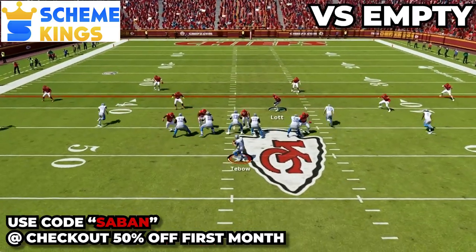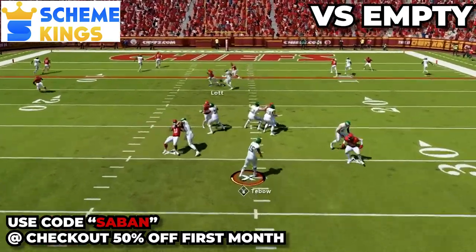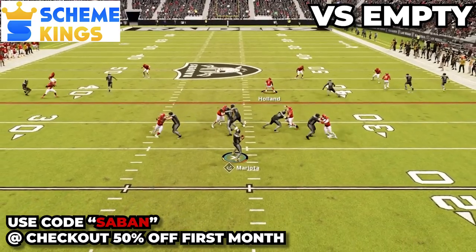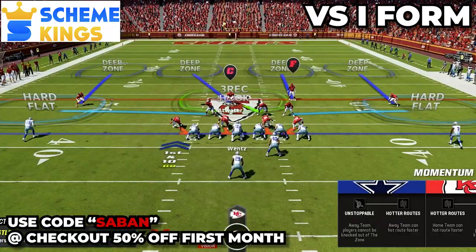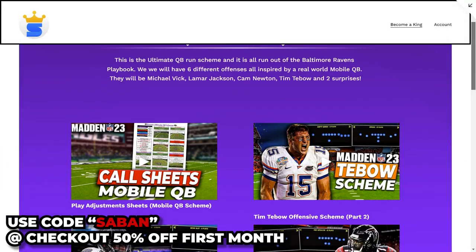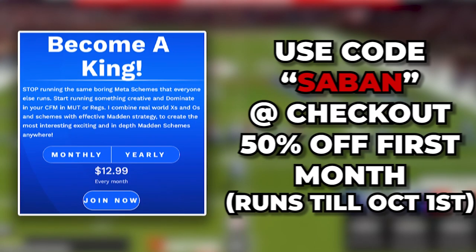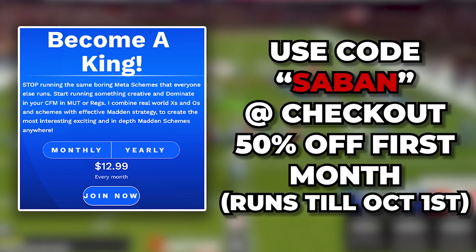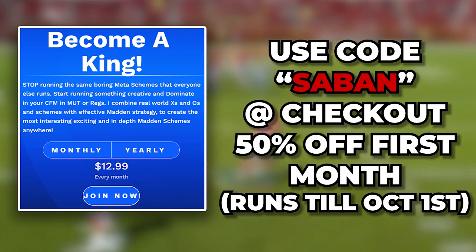If you want to unlock even more of this Saban defense, you need to check out my website, Scheme Kings. I have two specifically designed match defenses — how to use cover four palms to lock up empty formations, and how to use cover four quarters to shut down the run game and lock up the pass game in I-form offenses. I also have my ultimate mobile QB offense breaking down some of the best running QBs in Madden 23. Use code SABEN at checkout for 50% off your first month.